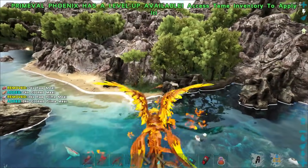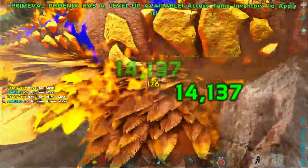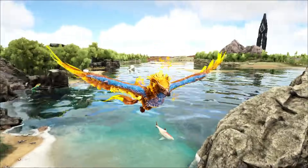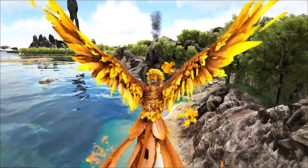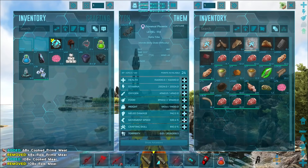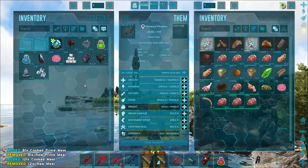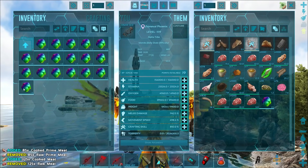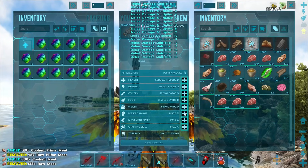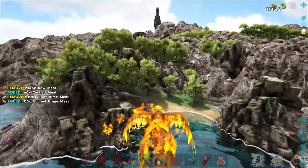We're going to eventually sacrifice this Phoenix to become a better Phoenix. There's a special move where it basically destroys itself, lays an egg, and then we'll be able to imprint on it and get all new stats. So even though it's kind of lackluster now, it's gonna be reborn into an amazing force to reckon with. With 500 movement speed it's still reasonably slow, but already hitting for 40.